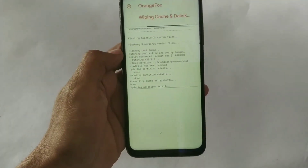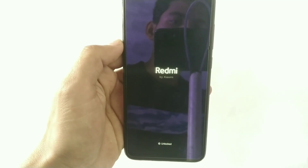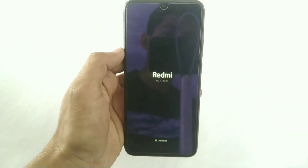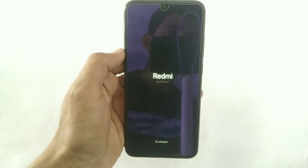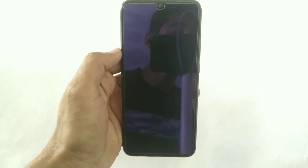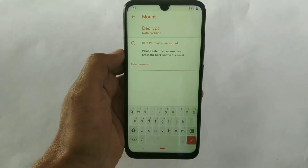Now you can wipe your caches — this is optional, it can boot without wiping. Now reboot your system to main system. You can see my phone is stuck on a boot loop, so just wipe your data from the recovery and it will definitely boot.